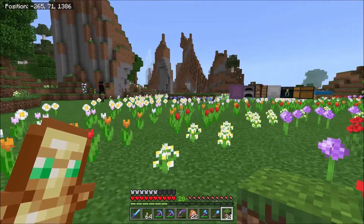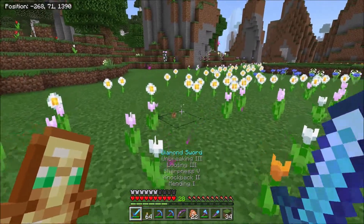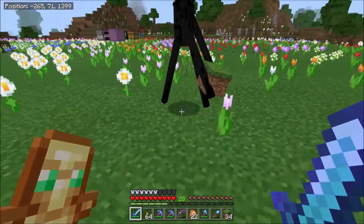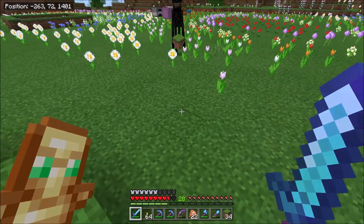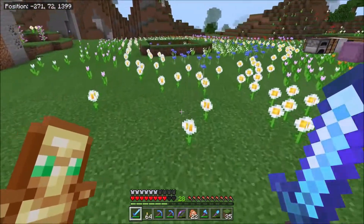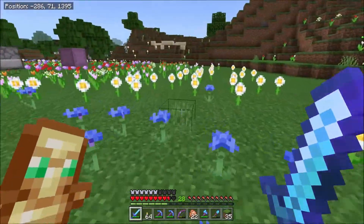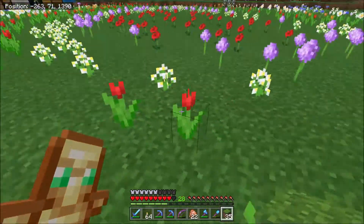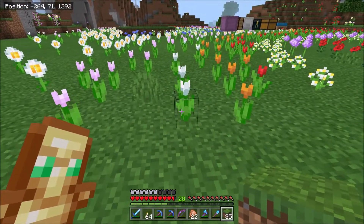The alliums give magenta, which I think is the only purple-pinkish one. Peonies give pink and lilacs give magenta as well. So we don't really have to worry too much about the alliums. I should really script out what I'm going to say before I start talking.